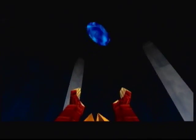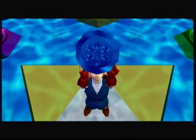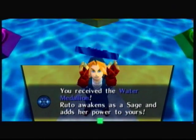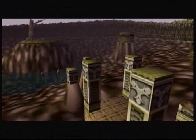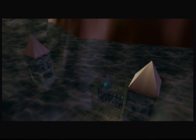You receive the water medallion. Ruto awakens as a Sage and adds her power to yours. If you see Sheik, please give him my thanks, okay? Sure. Look at the time — I think we're about to run into Sheik. That's what usually happens after a dungeon, isn't it?